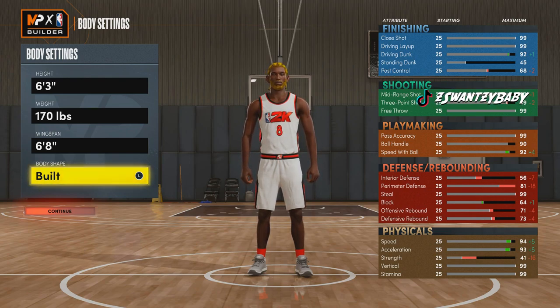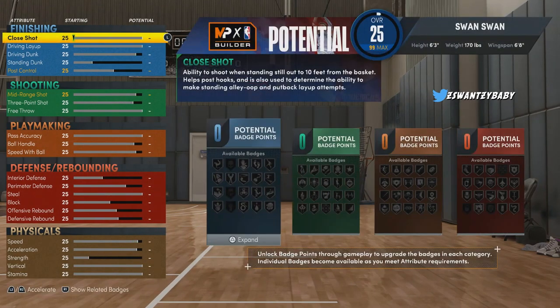Look at these stats — they look crazy on a slasher. Look at that three ball. Shooting is extremely easy. With an 89 three-ball, you don't need all those Hall of Fame badges people are running. You still gonna have Hall of Fame shooting badges, but you have an 89 three. 89 — do you know how high that is? I don't know if they're gonna make shooting harder, but I guess since release day they don't want people complaining, so they made shooting easy.